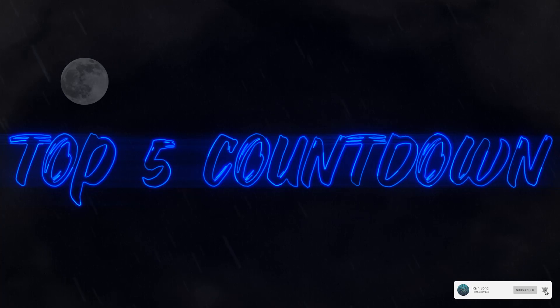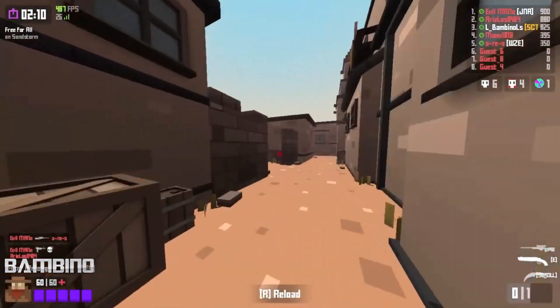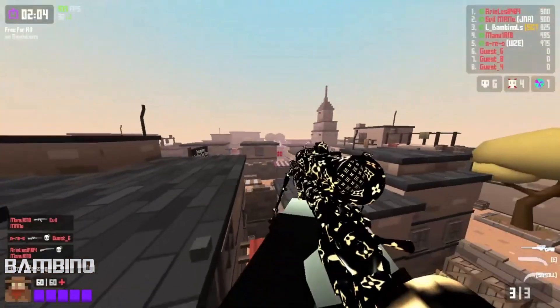Hey, welcome back, it's Cam or Rainsong bringing you guys another Crunker Top 5 video. This week is trick shotting, so let's just get right into it. Coming in at number five we have Bambino hitting a shot across Sandstorm — this is the type of trick shot we like to see, utilizing moon jumps and shotgun boost. Awesome shot.